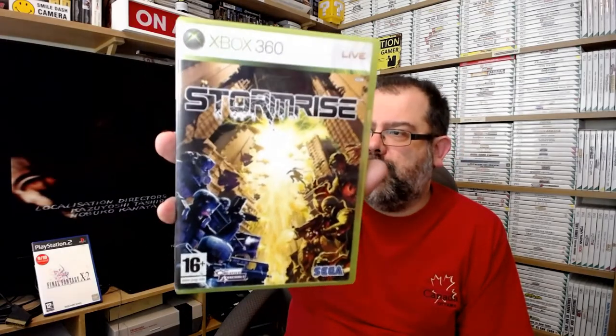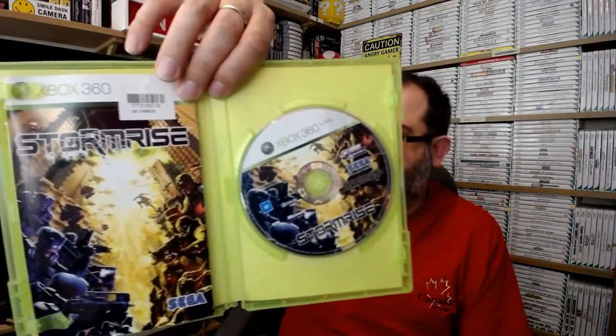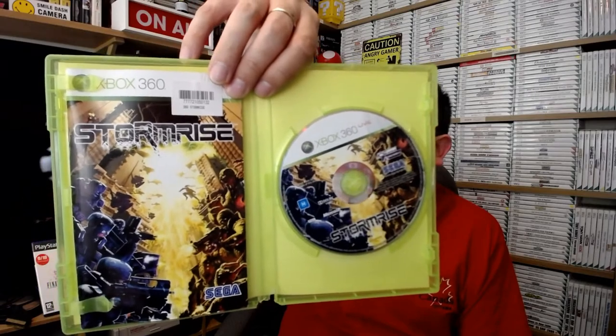By now, Retro Bear does not leave 99p games on the shelf unless they're rubbish or games that even I wouldn't buy - and then you know you're in trouble. This is Stormrise from Sega - making another appearance - complete with manual. 'Command the conflict on every level,' says the back of the box.